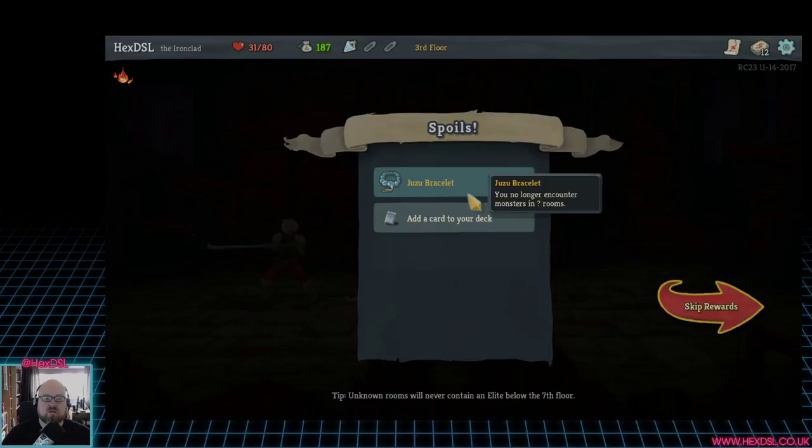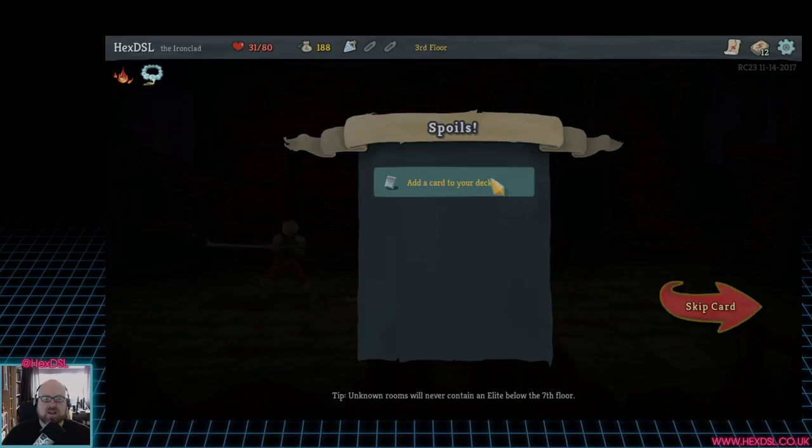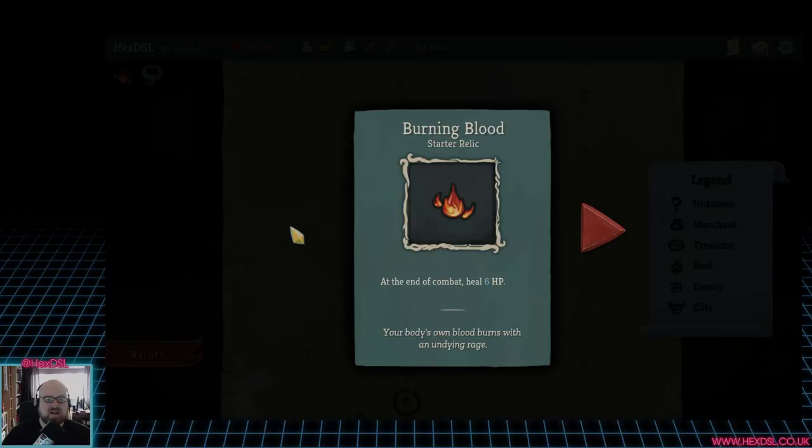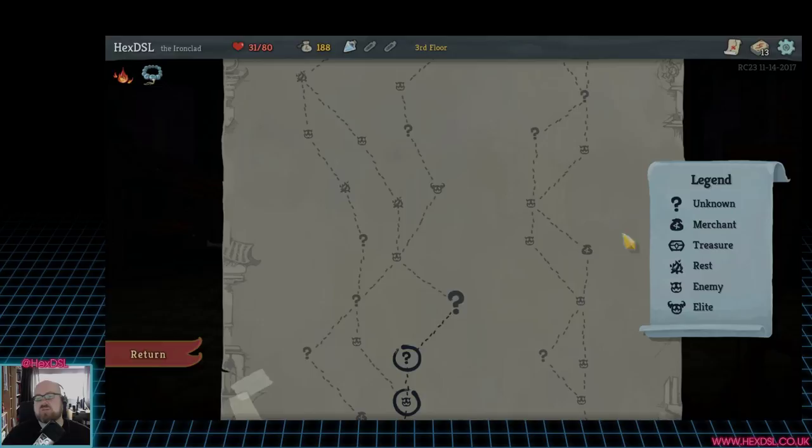Gold reward, and we get a Juju bracelet: you no longer encounter monsters in question mark rooms — cool. We add a card that deals 4 damage with a single punishment, and we can see our inventory items. So now we can safely go to those rooms without encountering anything. Rather than carrying on playing — and believe me, I could, because I quite like it — let's talk about what's wrong with the game.